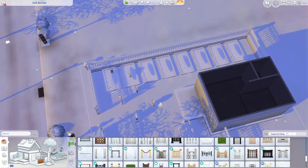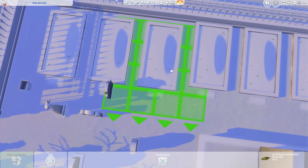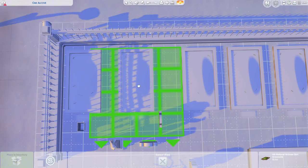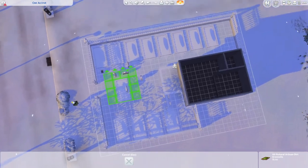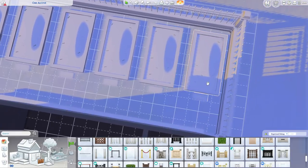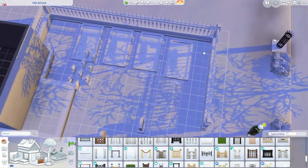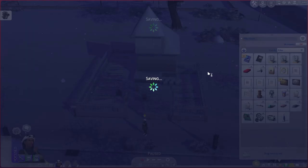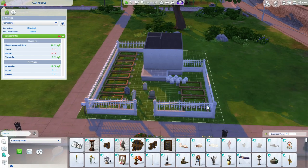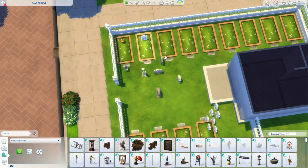I probably want to move the graves back a little so they're not so close to the fence. I might be able to fit one more over here so the nine graves I collected can be on this side, and then the fake graves over here — that's pretty good. I want to go to 'Manage Worlds' to build, and I'm hoping when I come back the graves are still there. Okay, the graves are still there — that is so good! Now we can finally see what we're doing.